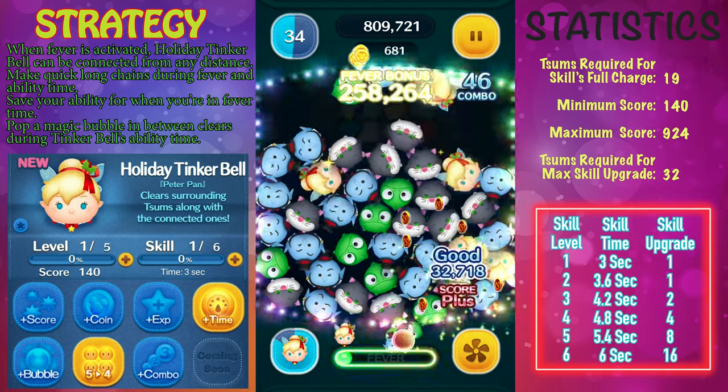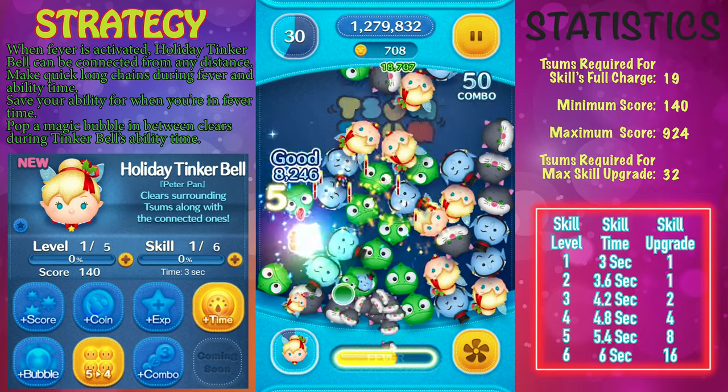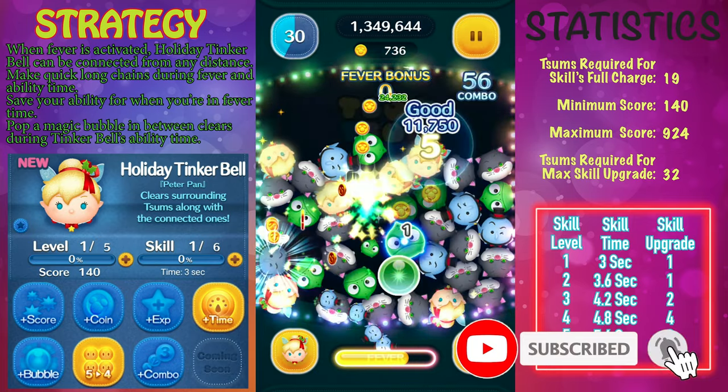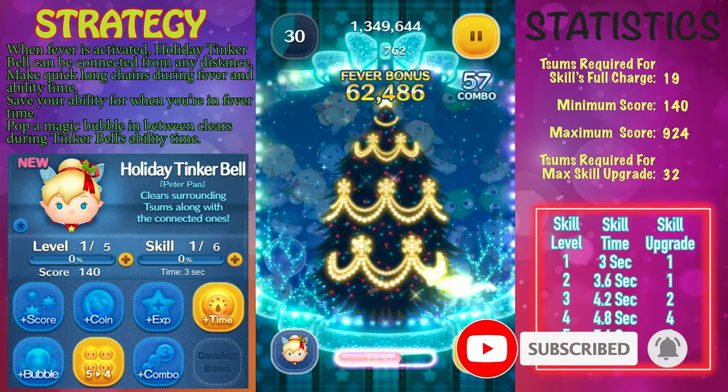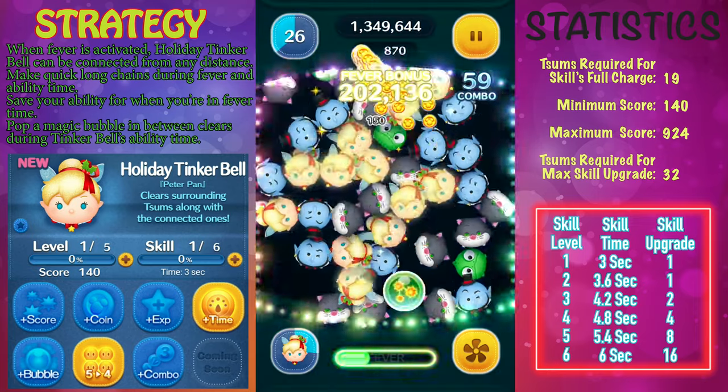Not the best, but not the worst either. You're really using her for long chains and her unique ability. On the bottom right hand corner, you'll see her stats chart. If you have her at skill level 1, her ability is going to last 3 seconds. And if you have her maxed out, it's going to last a total of 6 seconds — double the amount.